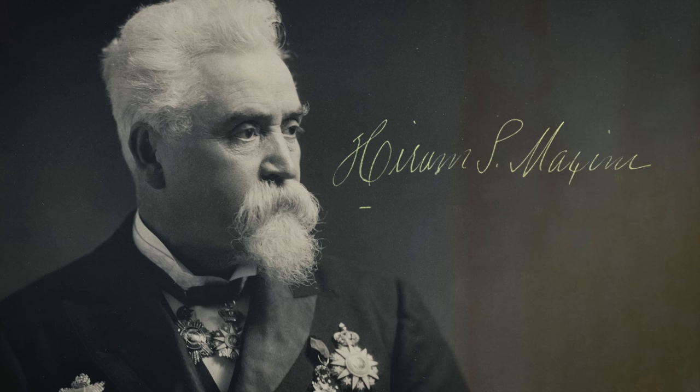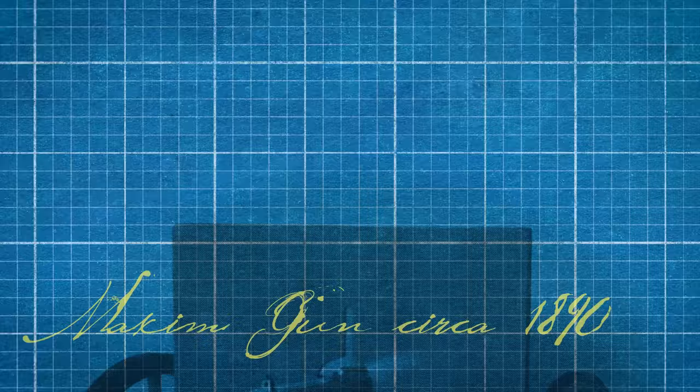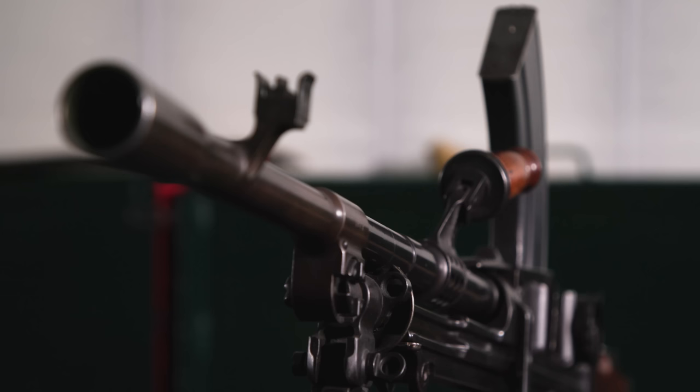In 1884, Hiram Stevens Maxim invented the first practical self-powered automatic machine gun, the Maxim Gun. By modern standards, we would call the Maxim a heavy machine gun, as it was indeed heavy and required a team to operate and a platform to be mounted on. Fast forward 20 or so years to 1903, where French military theorists saw that during assaults, the machine guns they had were of little use as they were unable to be brought up alongside the attacking infantry. They determined that the machine gun must learn to walk. The classifications we have today of light, medium, and heavy machine guns are somewhat modern, although by the First World War, we had created the category of the light machine gun.